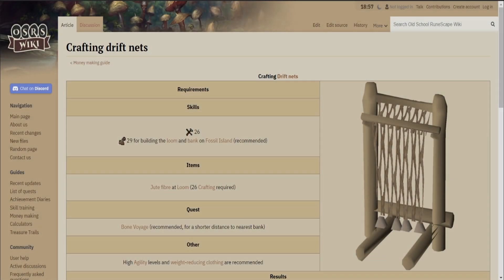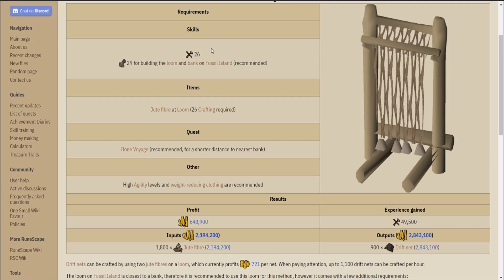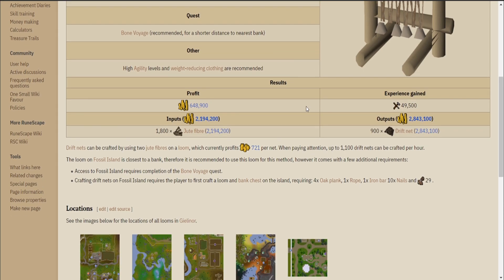For today's video, we will be doing a money maker that I have not tried before and had not heard about before, which is crafting drift nets. Just by looking at the page on the wiki, it looks like a pretty decent money maker considering that you can make around 600k an hour, and you only need 26 crafting. If you want to do the best method, you will need a couple of other requirements, but they're not too bad.